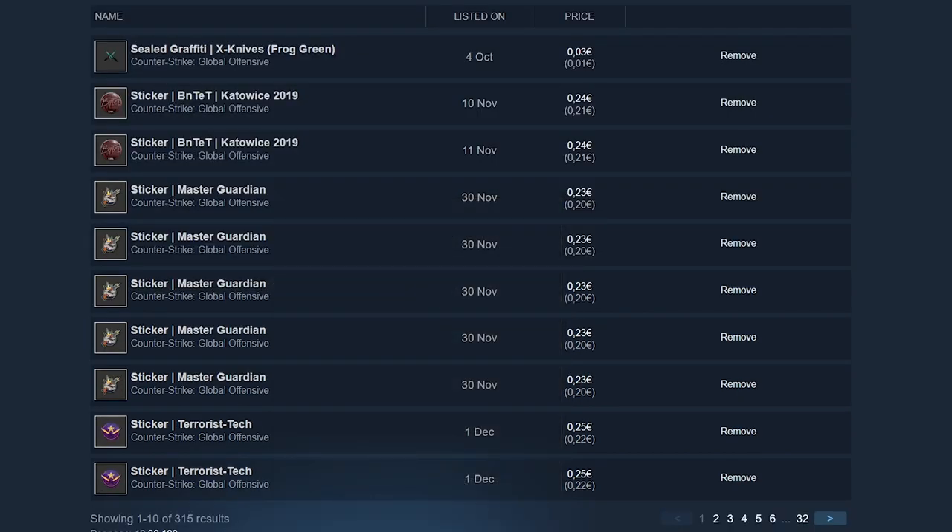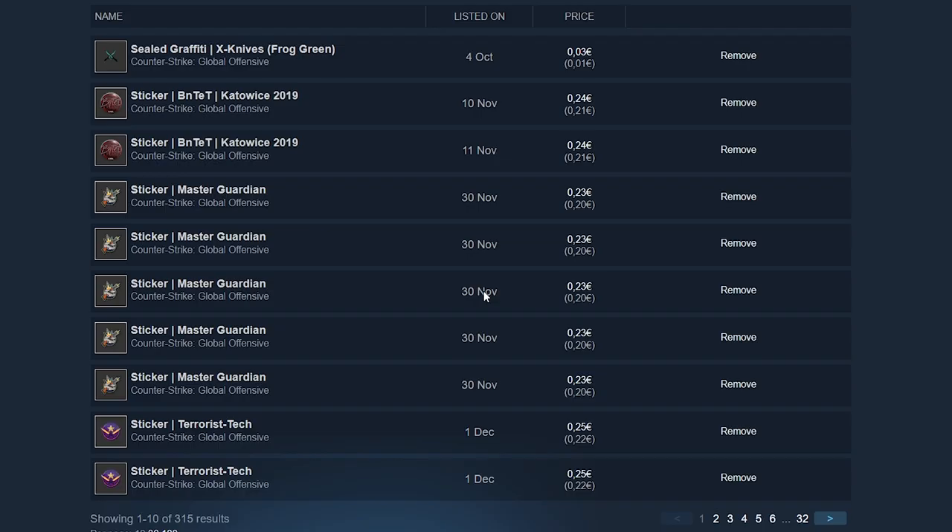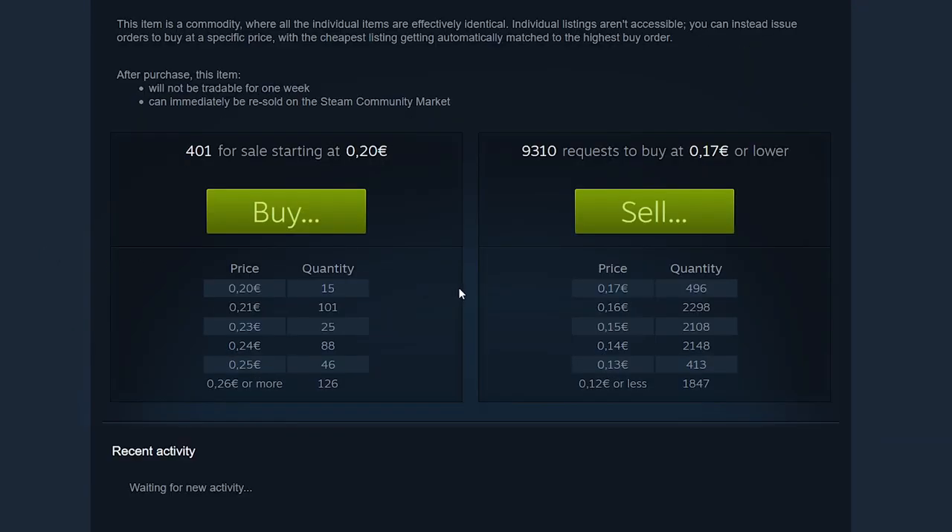The number one rule of flipping: whenever you open any item, you have to calculate if it is profitable. You take the price of the highest buy order, add 0.01 because you have to place your buy order above them, and then multiply it by 1.15. The number you get is the minimal price you have to sell for in order to profit. In this case, we would buy for 0.18, multiply by 1.15, and get 0.20. We have to sell for at least 0.20 to break even, or 0.21 to make 1 cent — so it doesn't make sense to buy it for 0.18 here.